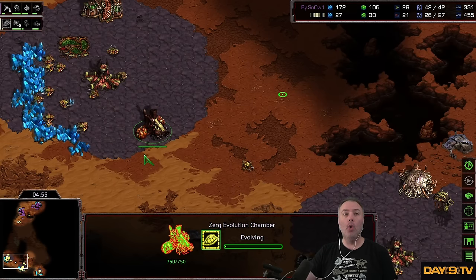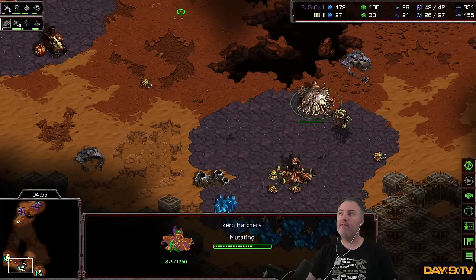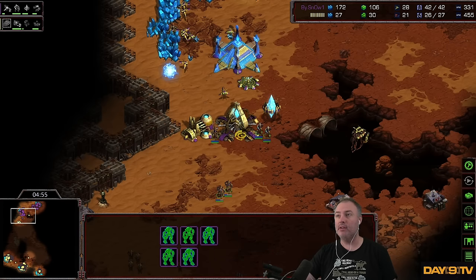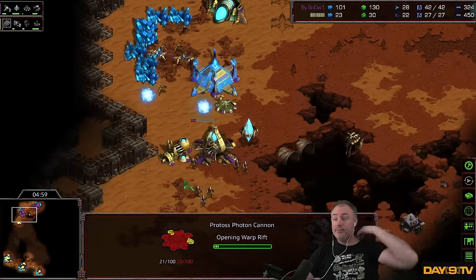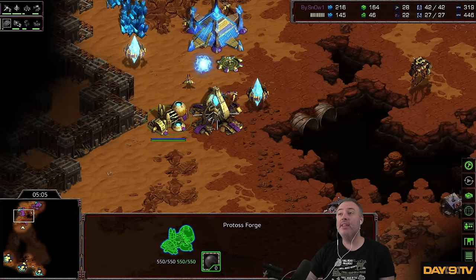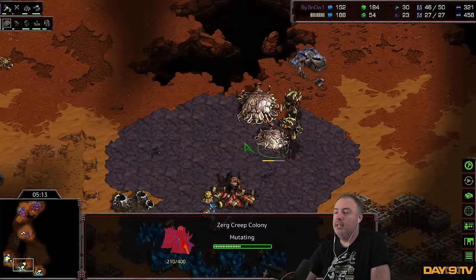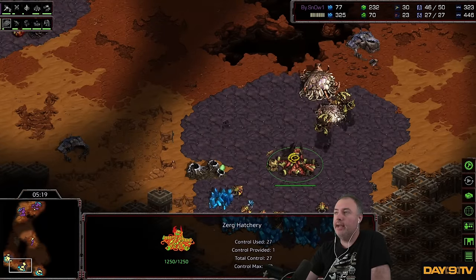Let me throw in another thing — the old-school play of rushing for Carapace. Critically, this player got a fourth hatch right now. What we'll likely see out of this Zerg hero is relying more on Spore Colonies and Zerglings to defend against the Zealot aggression, and the Spore Colonies to deal with the Stargates. This is really exciting. And it's an interesting meta shift — a lot of Protoss players started to favor the armor upgrade over the attack upgrade because armor is more effective against Hydras.